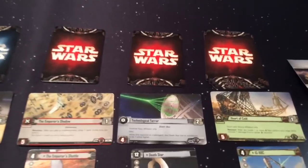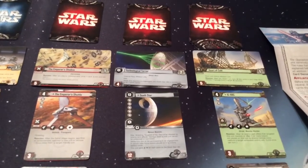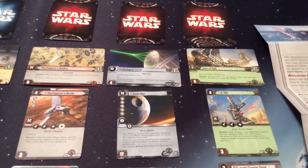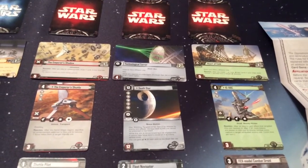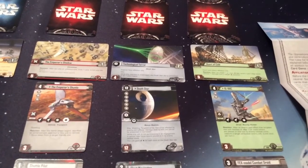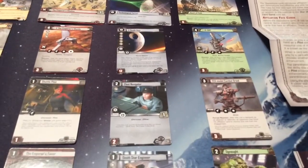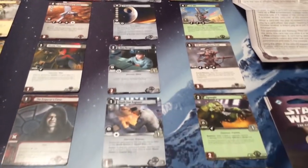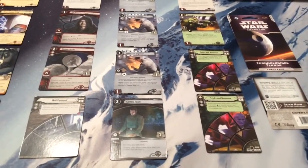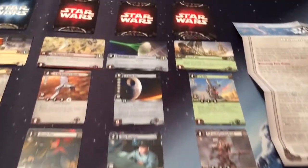For the Imperial Navy, we have Technological Terror, which has resources and is elite. Then the Death Star, which is crazy powerful if you can get it out — twelve resources to play. But based on the Death Star dial, for every number on it, say it's two, you get one unit and one blast combat icon, which is crazy. Then we have Fleet Navigator, Death Star Engineer, another Death Star Engineer, and Control Room. So if you're thinking it's going to be difficult to get it out, you do have a lot of resource building in that objective set.